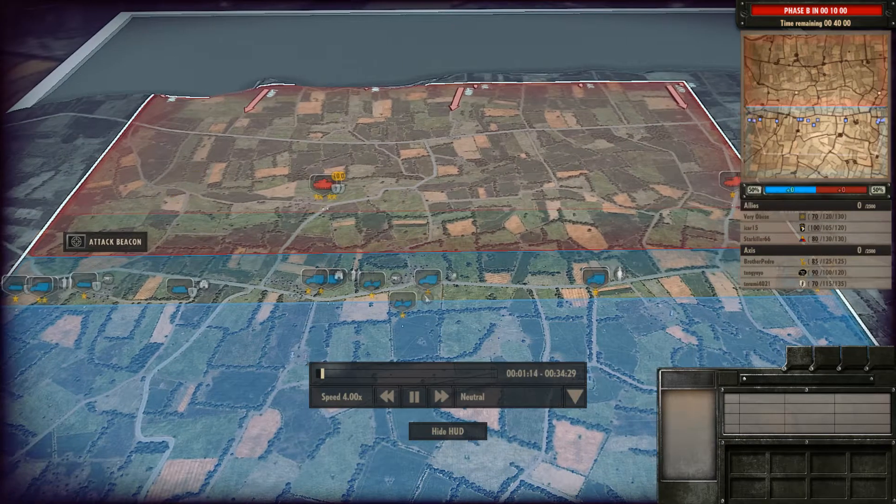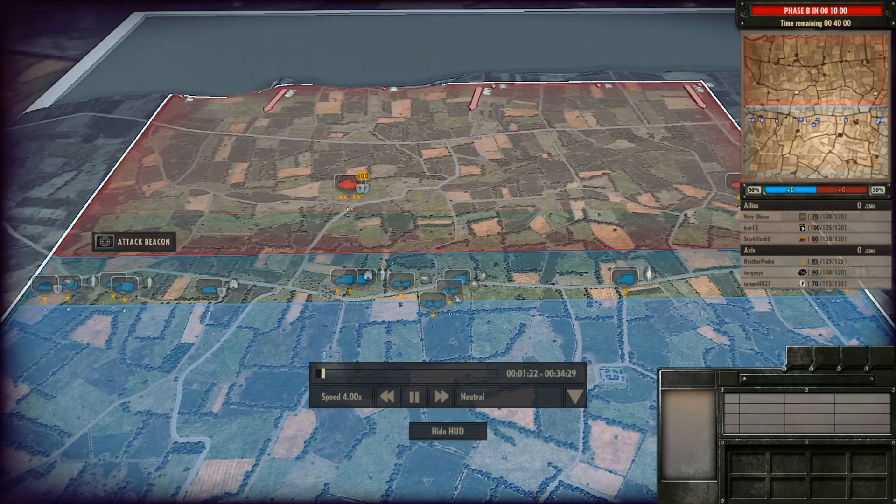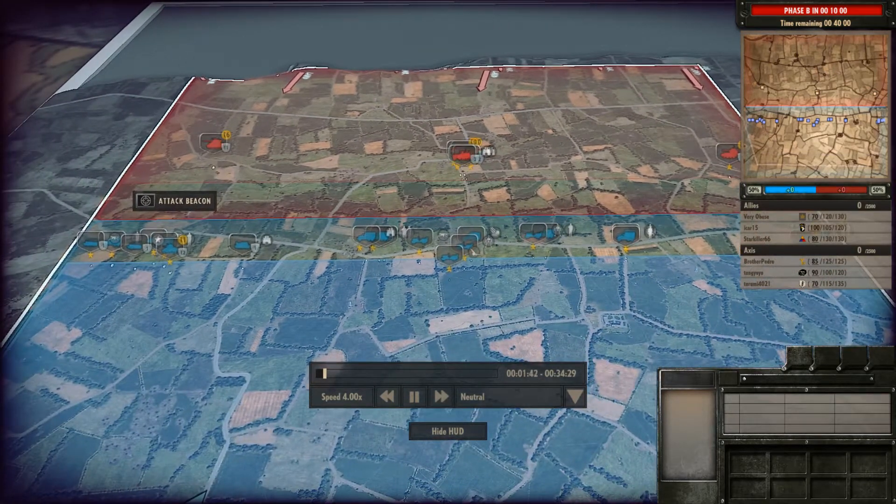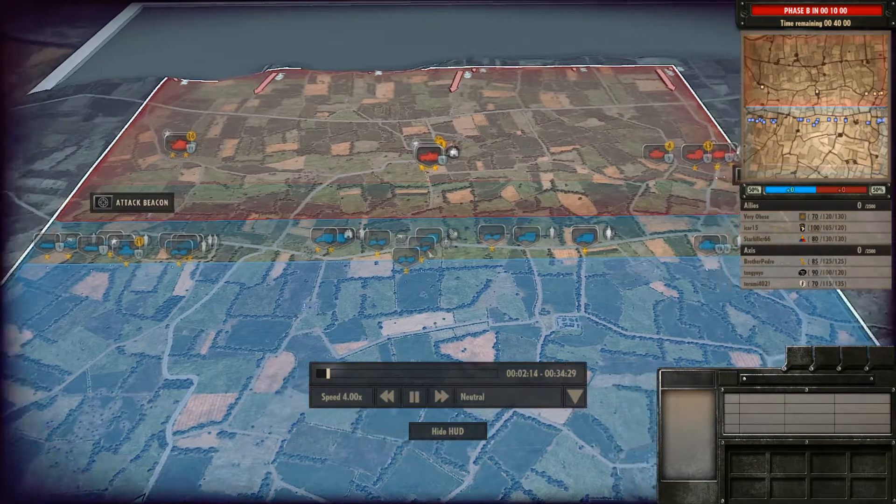Players on the Axis side are Very Obese, Icar 15, and Starkiller 66. On the Allied side we have Brother Pedro, Tong Yoyo, and Toromi 40, 21.